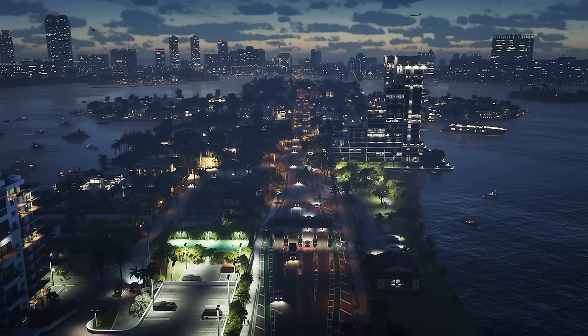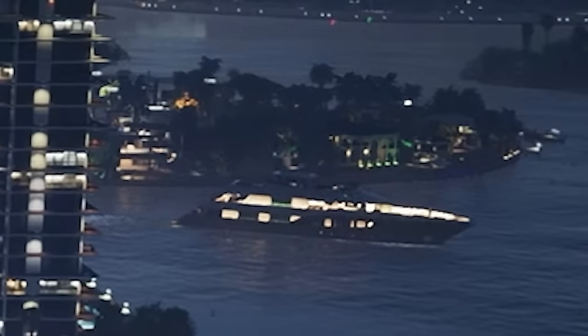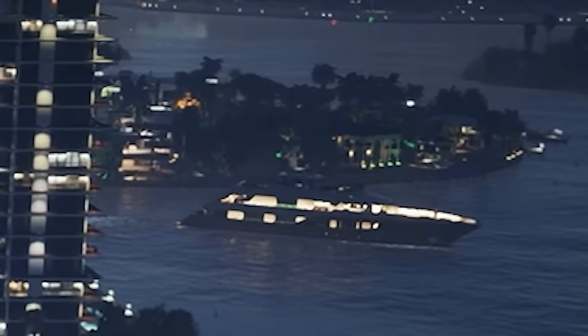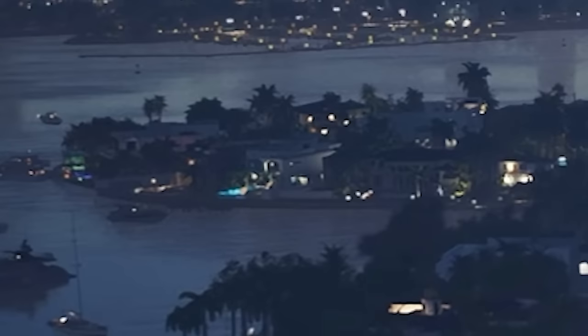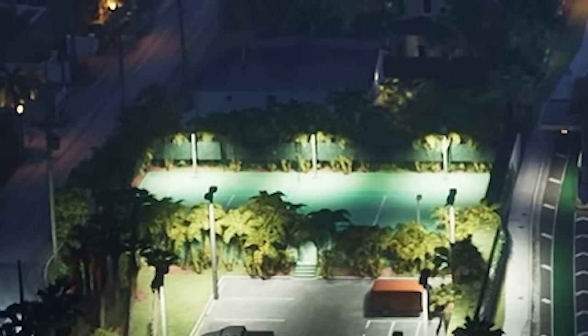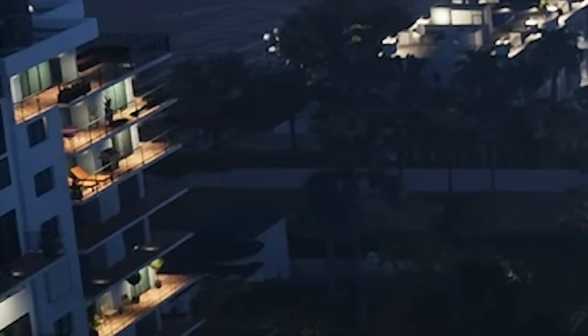Moving on, we have our first look at what might be Starfish Island from GTA Vice City. There are tons of boats in the area plus a giant yacht, and beyond that are mansions — which makes it possible we'll see Tommy Vercetti's house somewhere. We can also see tennis courts, confirming side activities, as well as detailed balconies and interiors on the left side of the screen.